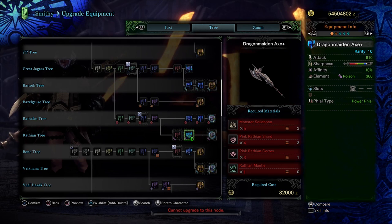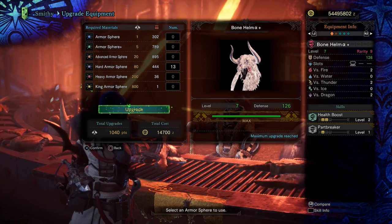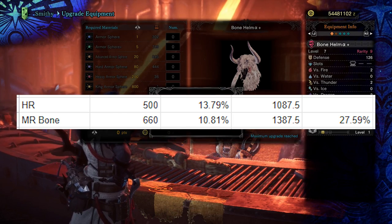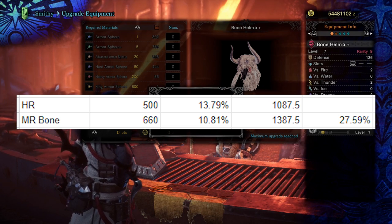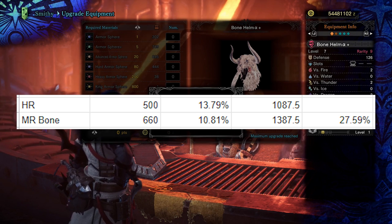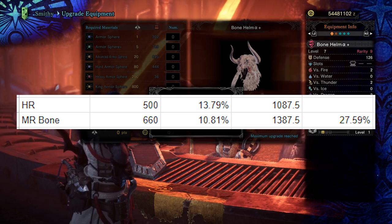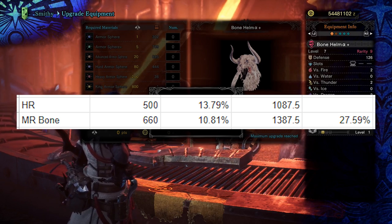Alright, those are our weapon choices — let's look at the armors. In early game, Master Rank armor really doesn't matter. The armor skills are absolutely terrible, so you are trading your damage for a bit more survivability. When you max out the bone armor available at the start of Master Rank, it maxes out at 126 defense per piece. With 5 pieces plus the Armor Talon and Armor Charm, that's 660 total — a 27.59% increase in your effective HP. That's nothing to sneeze at. However, you can use your high rank Drachen set pretty deep into Master Rank without too much difficulty.